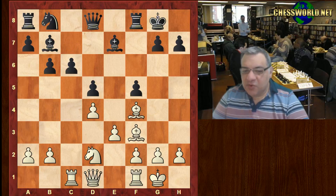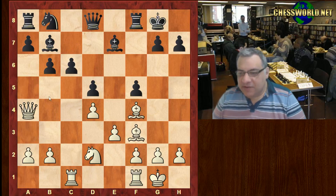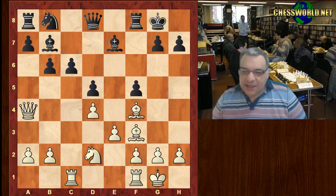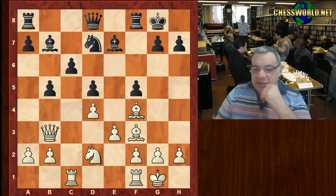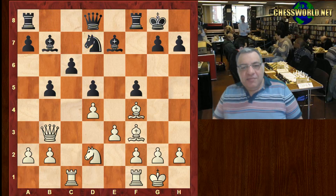You might think this is slightly curious — Queen a4 — it actually seems to be provoking Topalov, but it's provoking b5, and in fact b5 is played, the Queen drops back, and then Knight d7 is played. And there's an amazing move played by Topalov in this position.